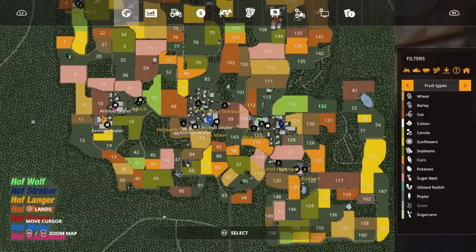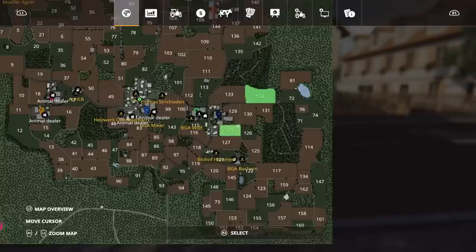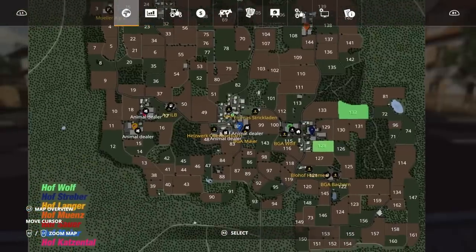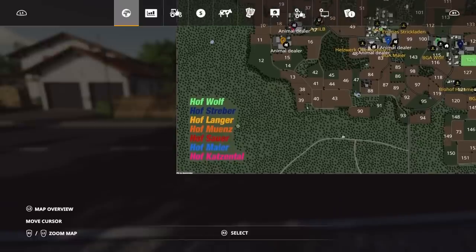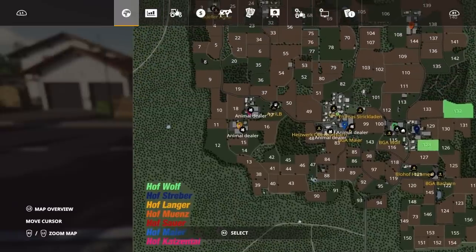On New Farmer, we don't actually start with a farm. We've got all the machinery but we start with field 128 and 132. On Farm Manager and Start From Scratch, you don't even start with those. Because I think it's set up for multiplayer, down the side here we've got Hof Wolf — the main farm where you've got all your machinery — Hof Straber, Hof Langer, Hof Muenz, Hof Sauer, Hof Meyer, and Hof Katzenthal. They're all colour-coded. Each one is a separate farm.